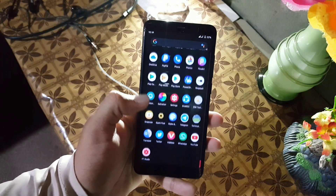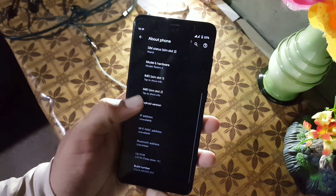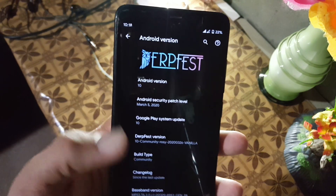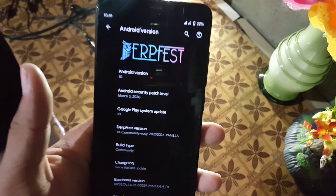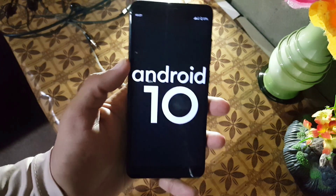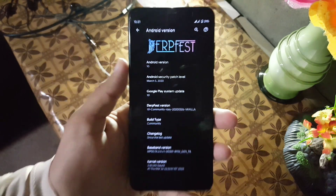Assalamu alaikum guys, how are you? I hope you're doing good and welcome to another video. In this video I will show you a full review of the DareFest 10 Community Vanilla update. As you can see here, its version is 10 Community Rosy Vanilla Plate, its Android version is 10, its security patch is 5 March 2020. So without any further ado, let's get started.